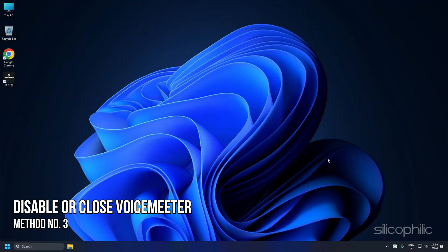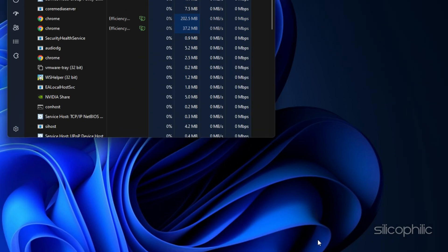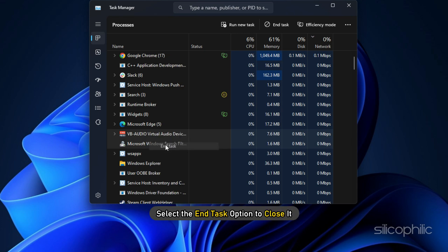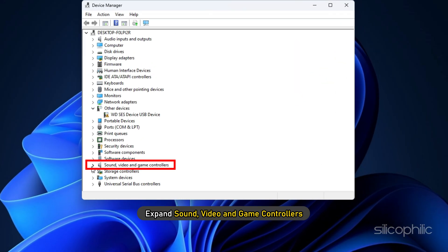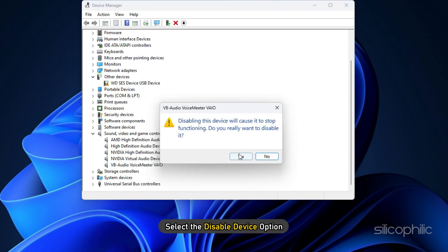Method 3: If you are using VoiceMeter, then you need to disable or close it. Right-click on the taskbar and select Task Manager. In the Processes tab, look for VoiceMeter and right-click on it. Select the End Task option to close it. To disable it, open Device Manager, expand Sound, Video and Game Controllers, and right-click on VoiceMeter. Select the Disable Device option.